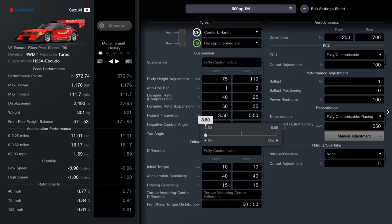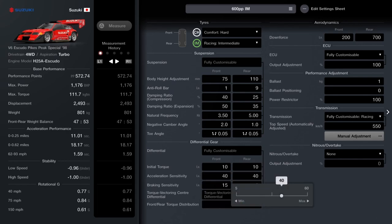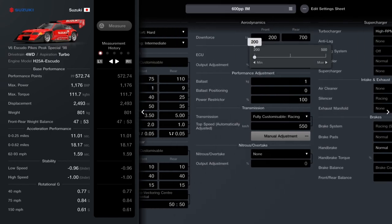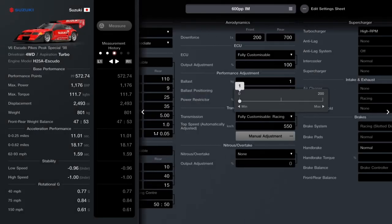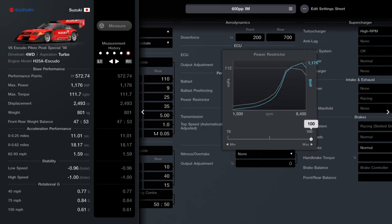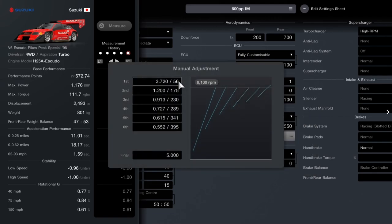Natural frequency three and a half at the front, five at the back. Negative camber angle — I think I might have put that too high, but I set it at two at the front and one at the back. Toes out 0.05 on both. In terms of the diff you want 10, 40, 15 on both front and rear in terms of torque, acceleration, and braking. Torque you want 50-50. Downforce at the front you want at 200 — not any higher because that'll pump up your PP and stop the glitch. 700 at the rear, 100 on your ECU. You've got to have one on your ballast to enable the glitch as well.